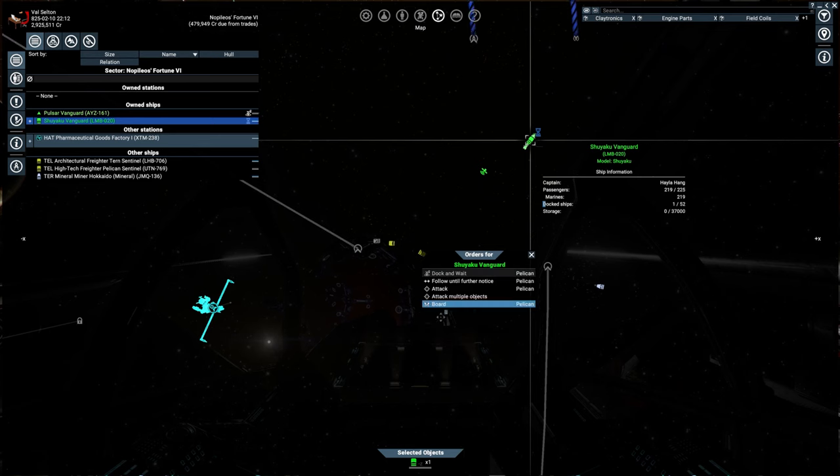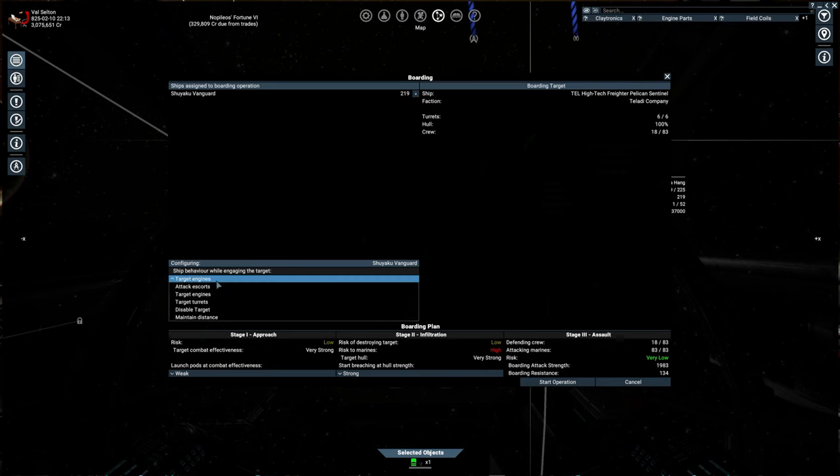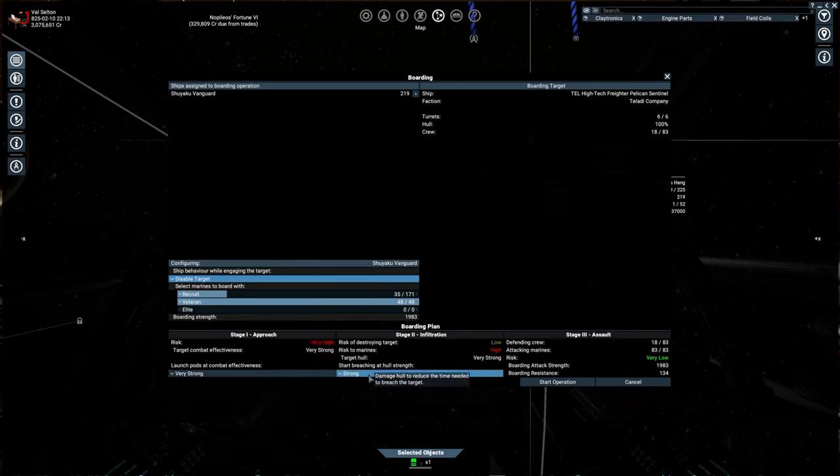We find a target on the map and issue the board command. The amount of marines you can assign to the boarding pods is determined by the target's maximum crew size — in this case it is 83. If you put the turrets on the Shiaku, set the behavior to disable target; otherwise have it maintain distance. Set both boarding plans to very strong as we want the pods to deploy right away, then start operation.